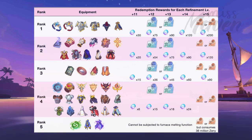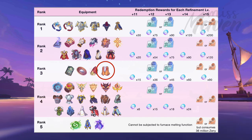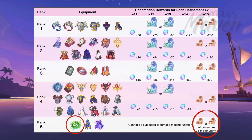As an example, if you have a +15 Vink Magic Bracelet it is graded as Rank 1, and therefore you can exchange it for a +15 offhand refinement voucher plus 200 Extract Light Crystals. Another example: a +12 Greed Shirt under Rank 3 can be exchanged for a +10 armor refinement voucher plus 36 Extract Light Crystals. For Rank 5 equipment such as contract jewelry, you can only exchange it if it is +15, wherein you have to pay 36 million zeni to get a +15 offhand refinement voucher. The presence of a slot in your equipment does not affect the rewards.